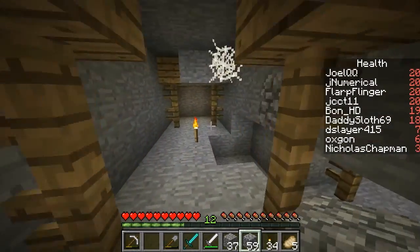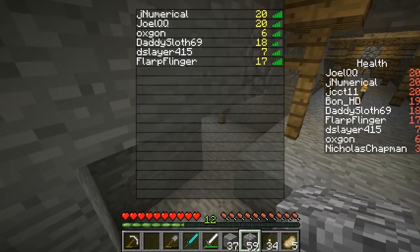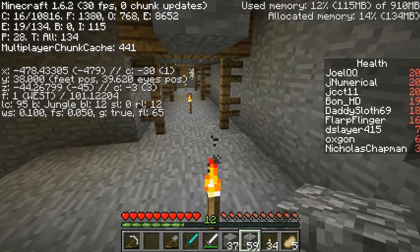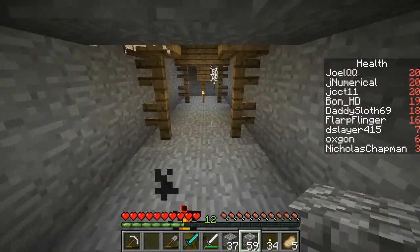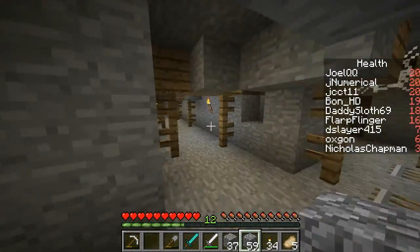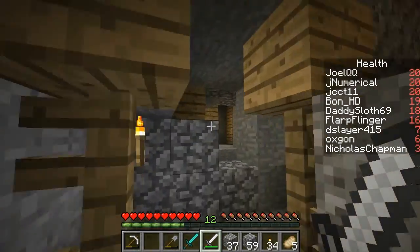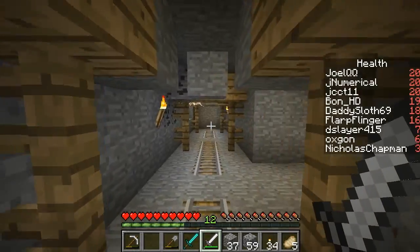Maybe that's the same ravine that I saw from my little starting point. Uh-oh, someone took damage. So still no more gold, but I'm not at gold level right now. Alright, so how do I get out of here? Maybe I'll take this string — I don't know what string is good for, but maybe I'll think of something. I know you can make wool out of it.